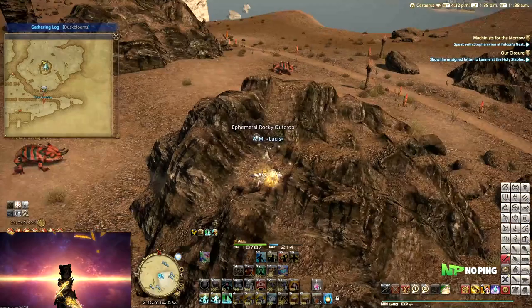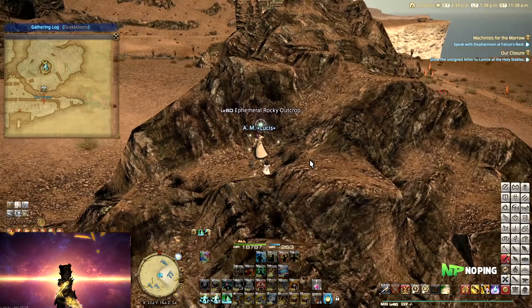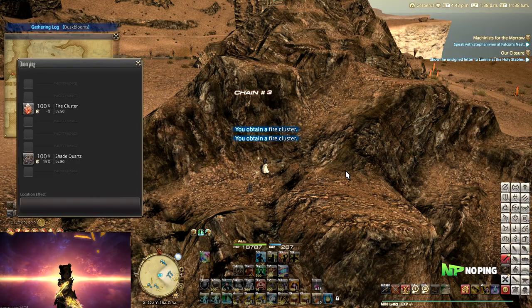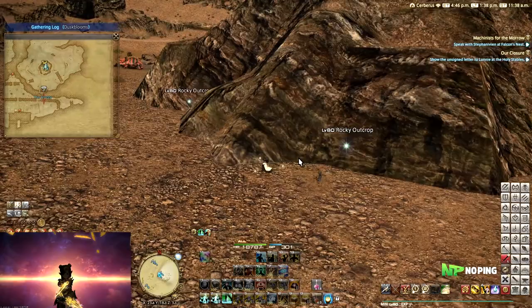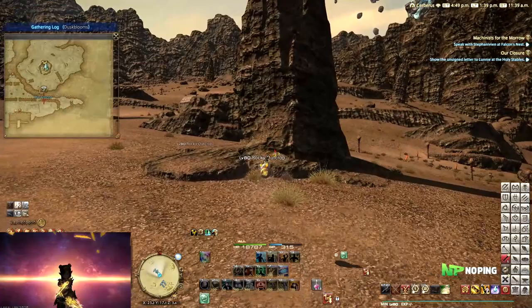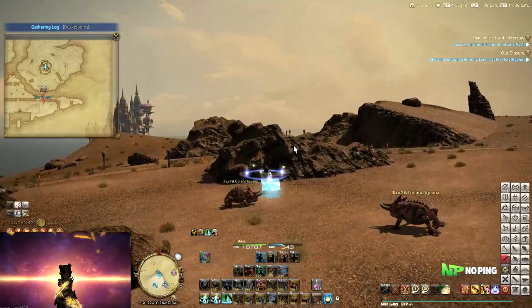Now let's take a look at an ephemeral node. Unspoiled and legendary nodes are available once every half an hour for five minutes — you gather from them once and they despawn. Ephemeral nodes are available once every hour but stay up for 10 minutes, and the cool thing is they also respawn during that 10-minute window. If I gather from the fire clusters the node disappears, but I can respawn it by opening three other nodes. You don't need to actually gather from them — just open and close three nodes and the ephemeral node will have respawned.